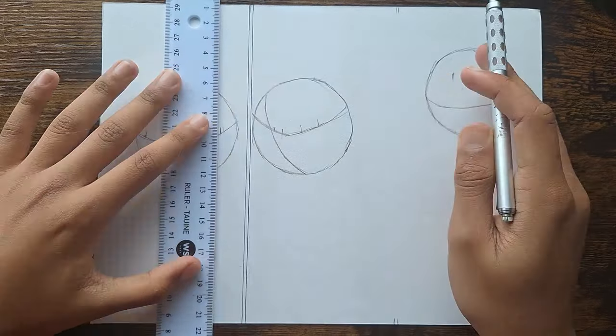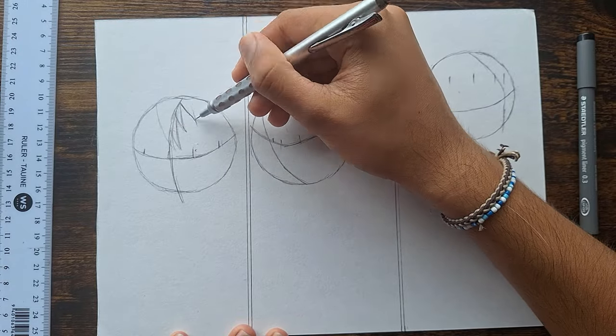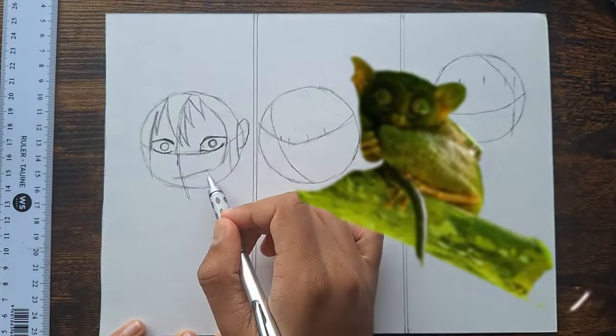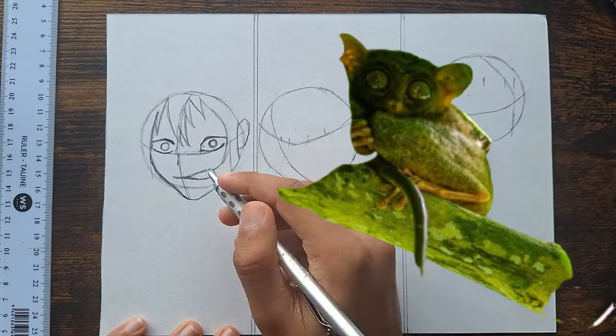First, I'm going to draw Mojito. I set the timer, then I get started with his face. I know at the moment he looks like a tarsier, but guys, you gotta trust the process.